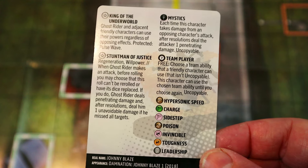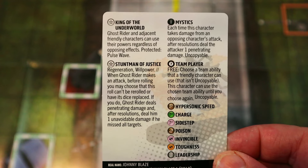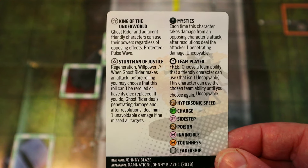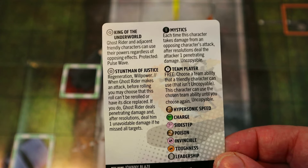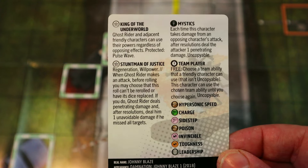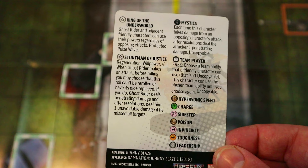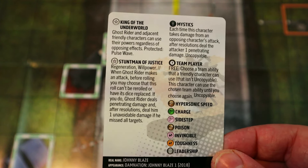He's still great even without a crazy overpowered pilot. He's got improved movement for Elevated and Characters, Hypersonic, Poison, Invincible, 4 damage with Leadership, coming in at only 70 points. Then he has this trait that makes him ridiculously great: Ghost Rider and adjacent friendly characters can use their powers regardless of opposing effects — protected from Pulse Wave. So for him and all adjacent friendlies, they can't be outwitted and can use powers even through a Pulse Wave.